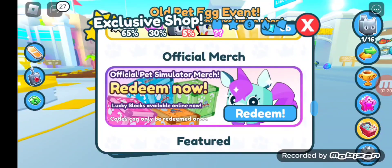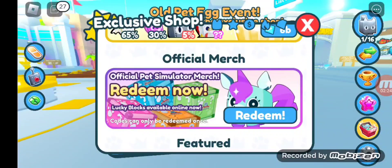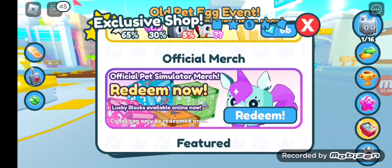We got his official pet's egg merch redeemed now. It also has Lucky Blocks available online now. Codes can only be redeemed once. The Lucky Blocks have red, blue, green, and yellow on them. They have the pet's egg logo on them.